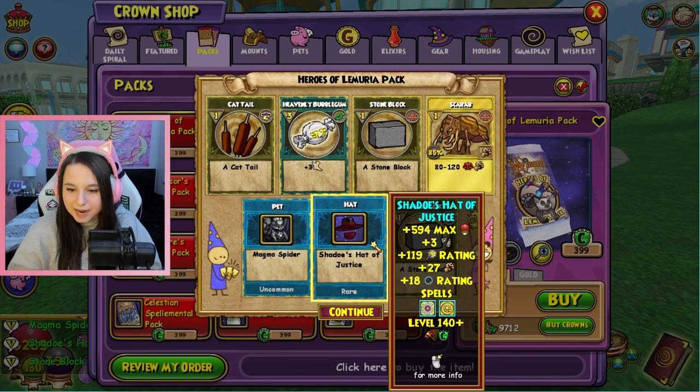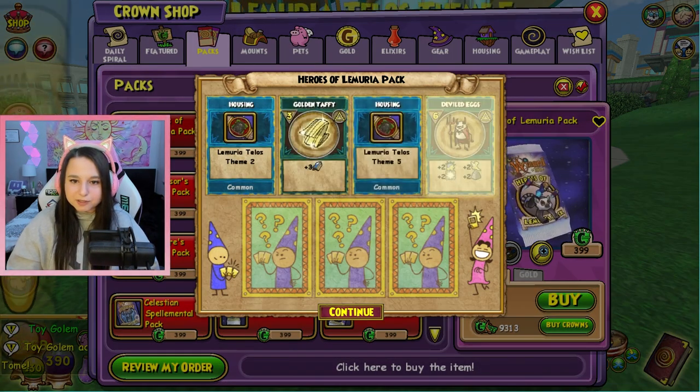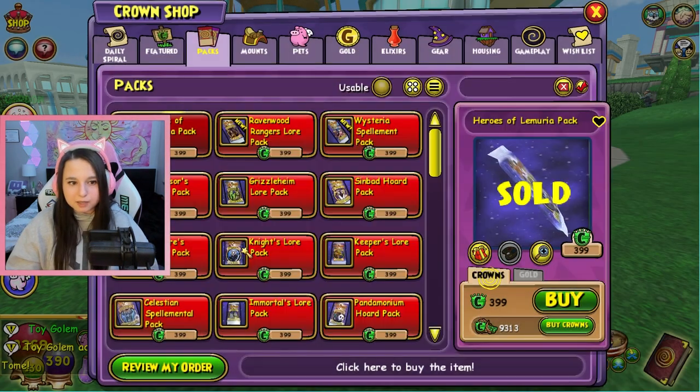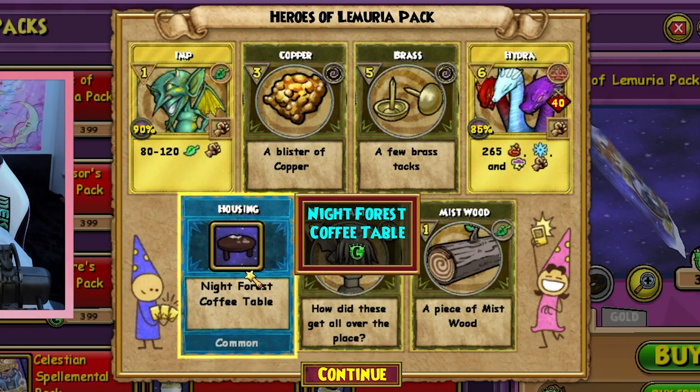This is Shadow's Hat of Justice - this is also not the energy gear. I guess we should tell the game that we don't want the energy gear. We don't want it because it seems to not give us what we want.